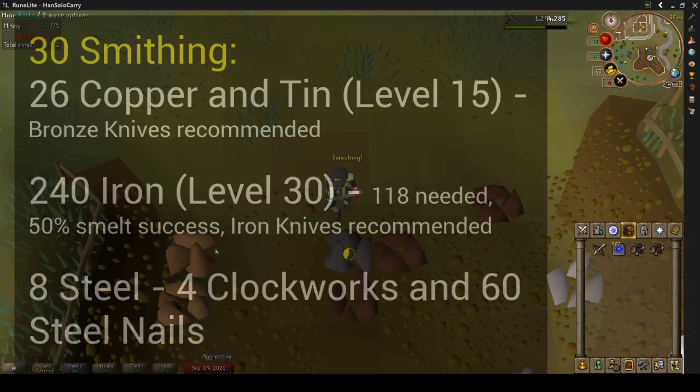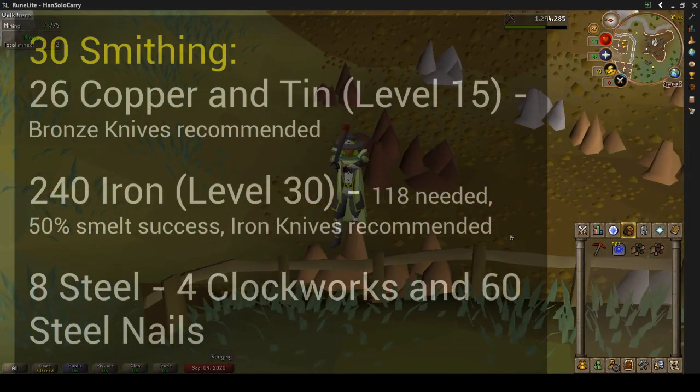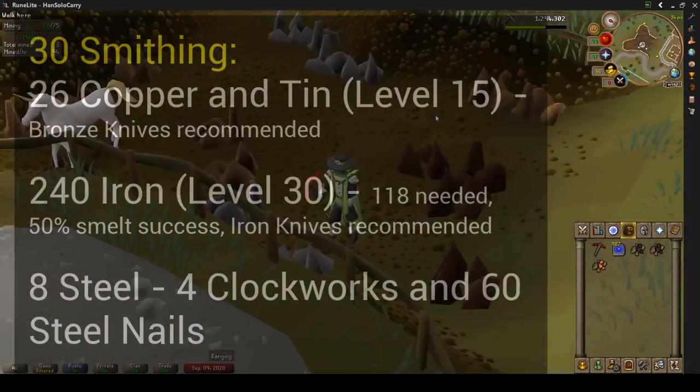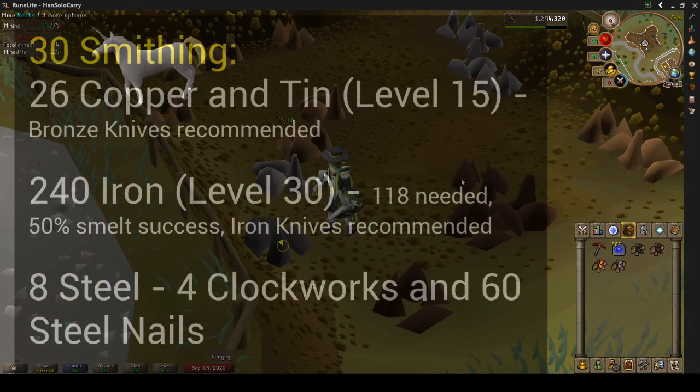For the 30 smithing, you're going to need 26 copper and tin ore. Turn those into bars, turn that into knives. Use about 240 iron to get level 30, and that's because you have a 50% smelt success. Smith knives.